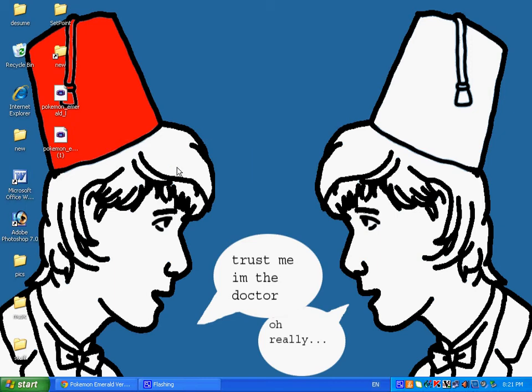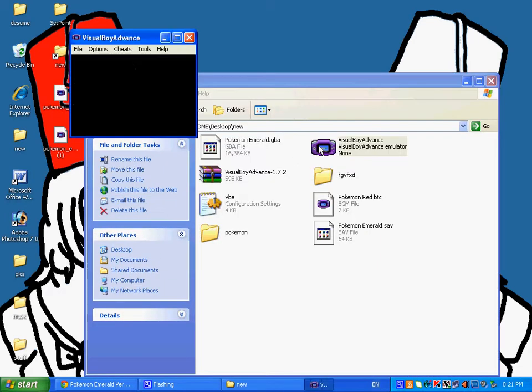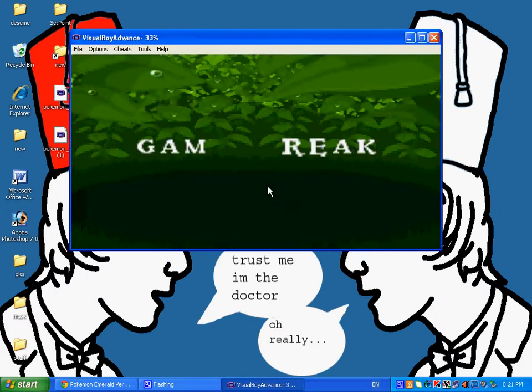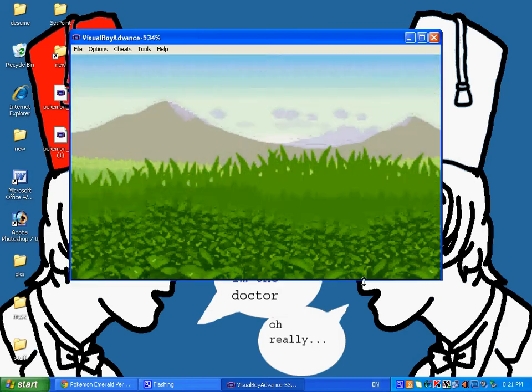It'll be saved to your desktop or wherever you have your settings saved to. Then you want to open up Visual Boy Advance and open up your ROM that you're going to be using your save file on. As you can see, I'm using Pokemon Emerald already, behind the Game Shark and all that.